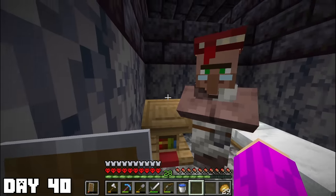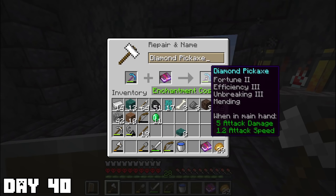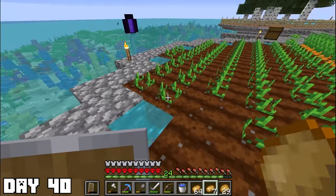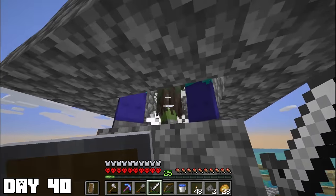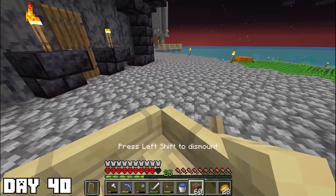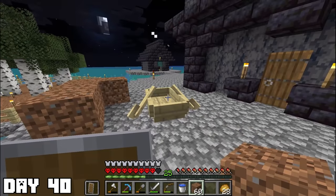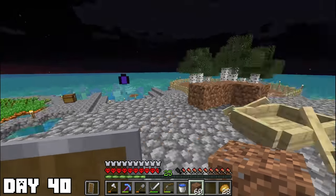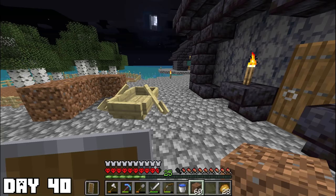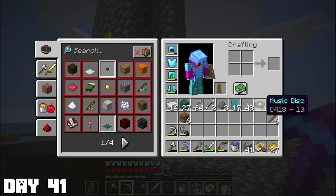Day forty: he finally gave me the mending books, and practically for free. I bought a couple of mending books and put them on my pickaxe and chest plate. I spent the rest of the day working on the farms and multiplying chickens — just a chore day. That is until the sun started setting and another zombie villager fell down the mob grinder. I got him in a boat, but he died — I had Thorns on my chest plate, so every time the zombie villager hit me he also took damage. Today was a sad day.